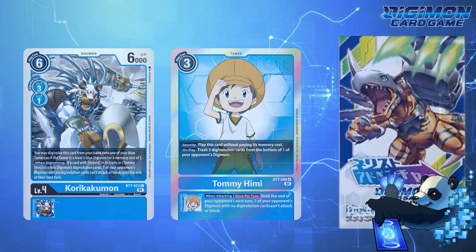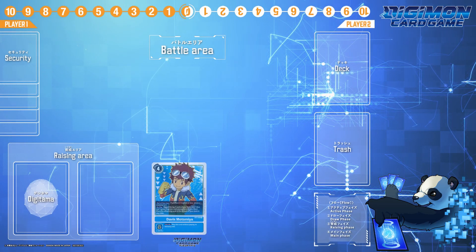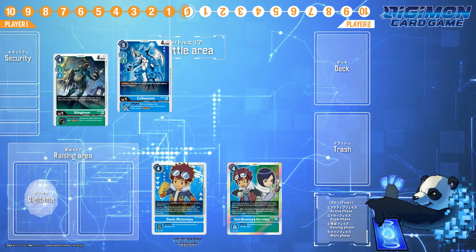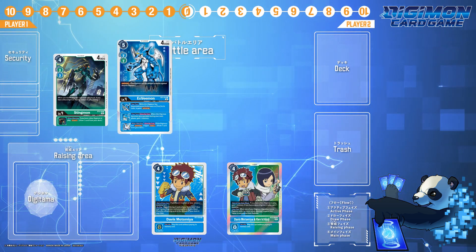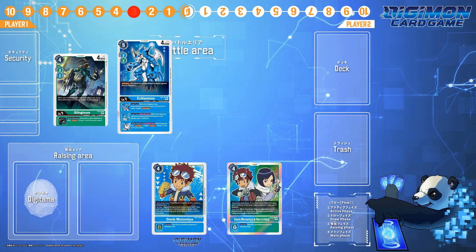Now hear me out. This can take some setup, but say your opponent has Davis Motomiya, Davis and Ken, and a Stingmon and XVmon with EX-1 Vmon and BT-3 Demi Vmon on the battlefield. Your opponent starts with three memory, but with Davis and Ken, the memory bumps up to five.